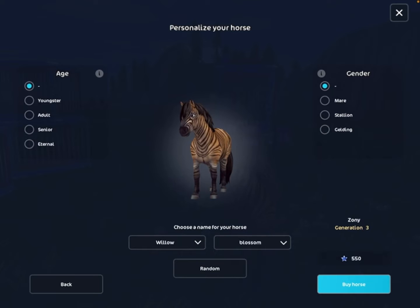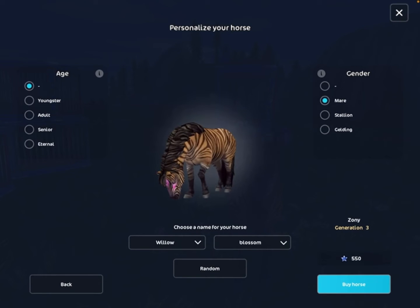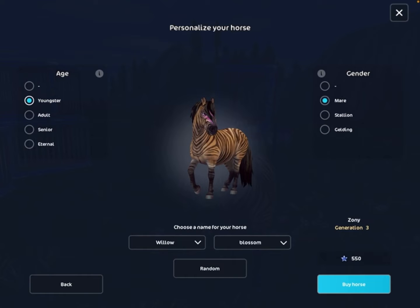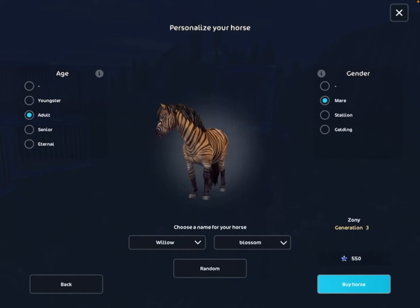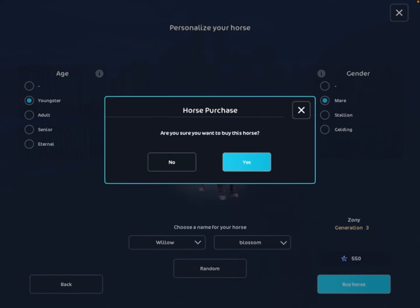I picked her name. Her Yorvik name is gonna be Willow Blossom, and I don't know what her nickname is gonna be yet. I'm going to now buy her.